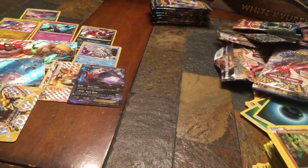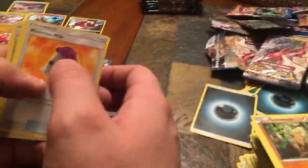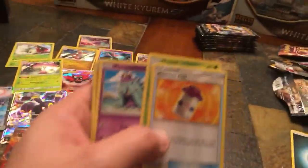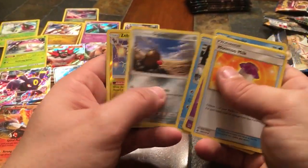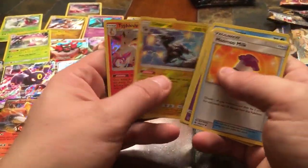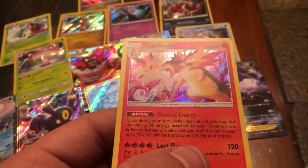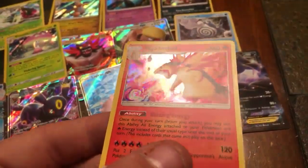First Lost Thunder pack — Dark Energy. Moomoo Milk, Fairy Charm, Ninjask, Mareanie, Larvitar, Slowpoke, Cubchoo, Alolan Diglett, Reverse Holo Zebstrika, and a Holographic Typhlosion. There's another one — first pack holographic! That's pretty cool, he looks like he's ready to tear some stuff up. Add that to the collection now.